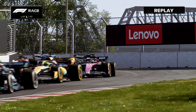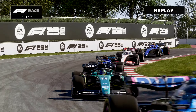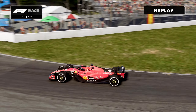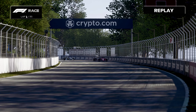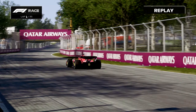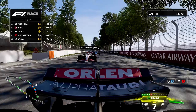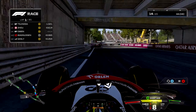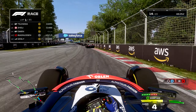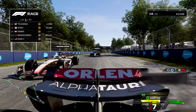Alonso, his teammate, is starting from the back of the grid with a grid penalty. We are ready to go racing here in Montreal — this is going to be lights out. We are underway here in Montreal for the Canadian Grand Prix at Circuit de Gilles Villeneuve. Joe Guanyu up the inside. As we head into turn one, it's a good start for Charles Leclerc over Perez. Russell, Verstappen, then Hamilton and Norris, with some side-by-side tussles. Everyone getting a clean start in these opening moments.